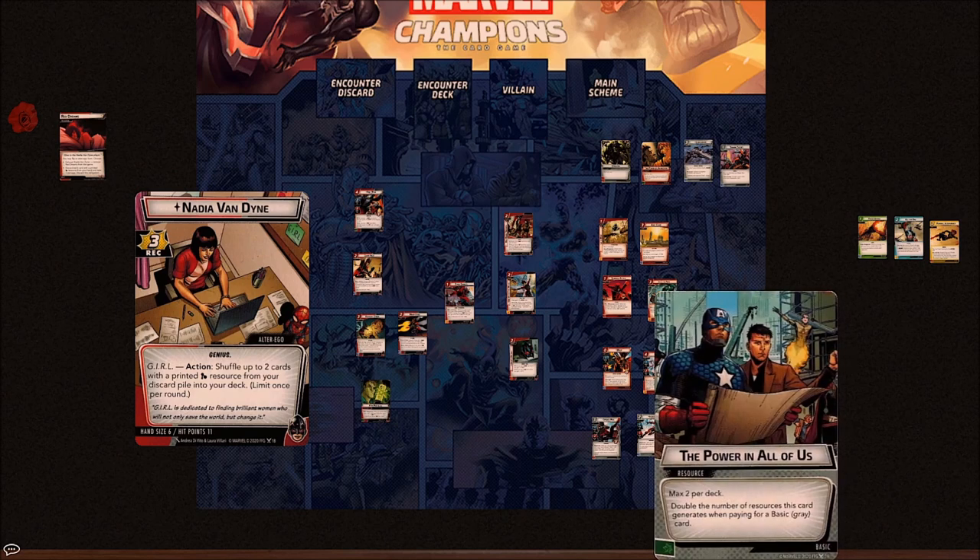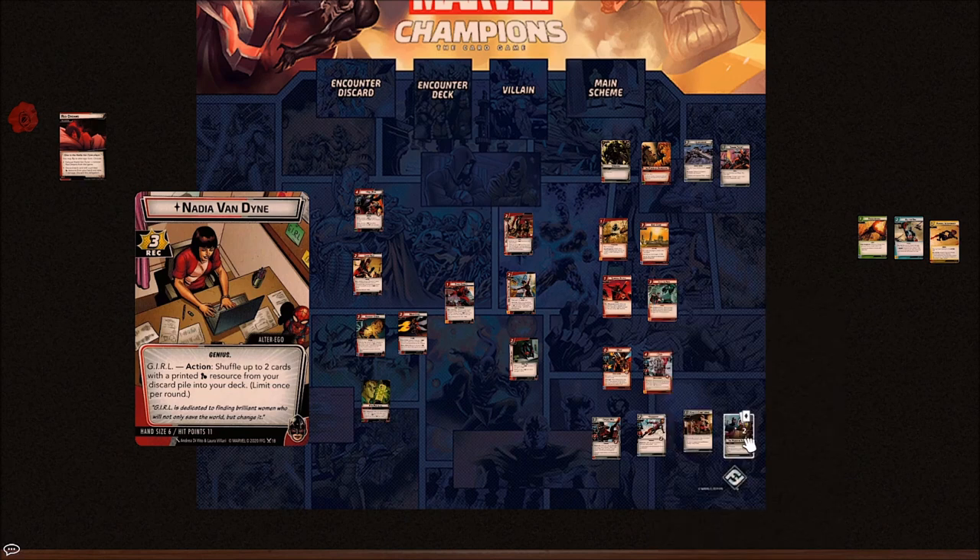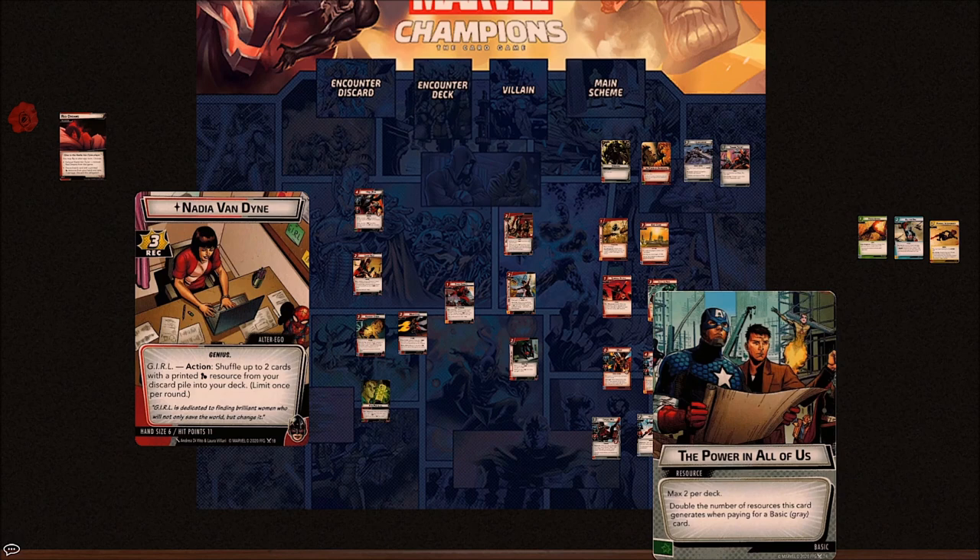There's a new card — the resource The Power in All of Us. That brings us to nine resources in Nadia's pack. Power in All of Us is basically a power-of card but for basic cards — it makes a card worth two resources for Nick Fury, Mockingbird, Avengers Mansion, and all those staples you want in every deck. I still tend to want seven to eight basic cards that cost three-plus to put this in my deck, but with Lockjaw it can almost always act as a double trigger.